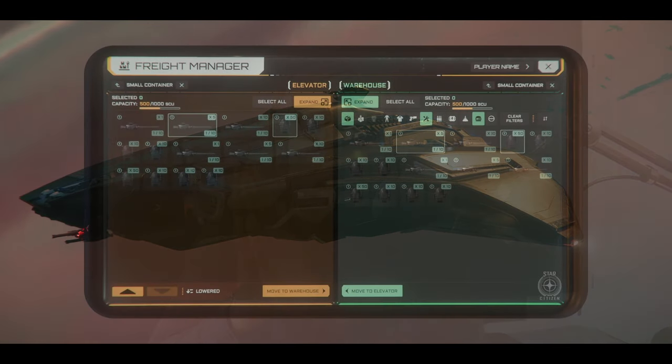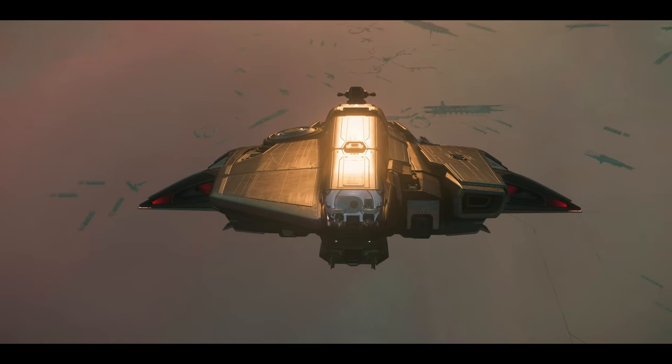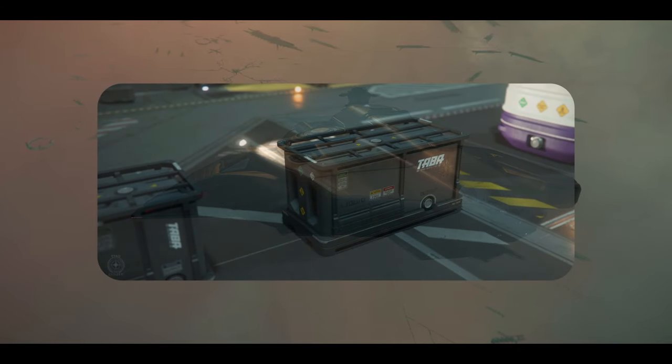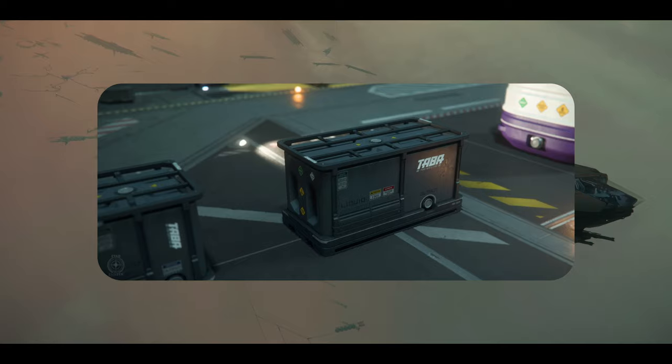Gameplay features continued with the close-out of freight elevators, storage access kiosks, instanced personal hangars, and commodity trading updates. Stacks of items can now be split in the storage access and freight elevator kiosk UI, and filters for item categories were implemented.